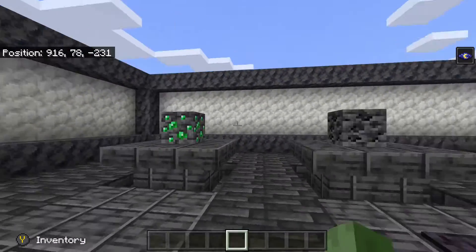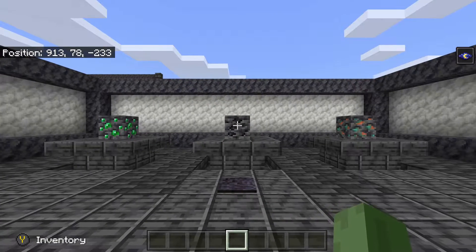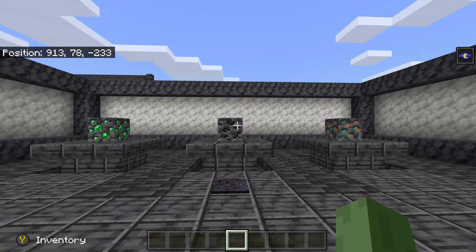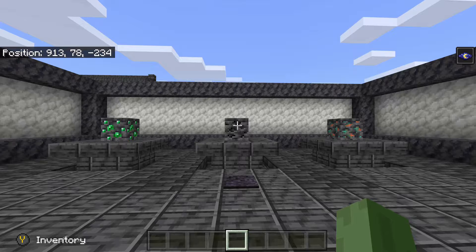Right here we have the Emerald, Coal, and Copper Deepslate ores. These ores were originally meant to only be obtained in creative — they were meant for creative players so that they can use them in their creative builds.